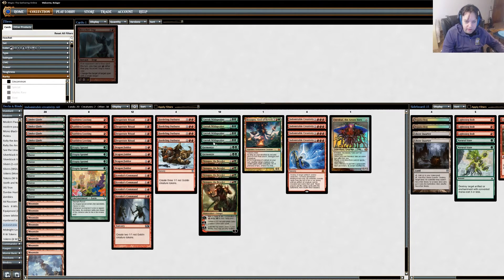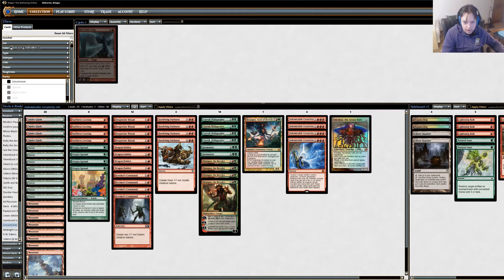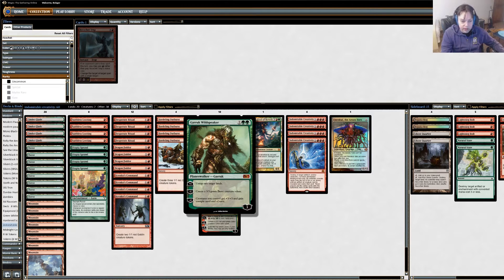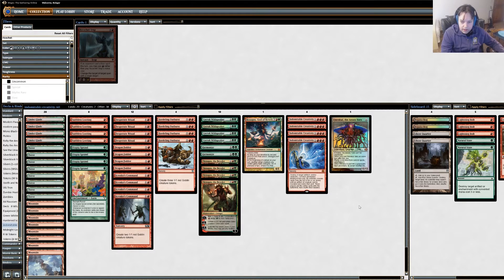Then we're running a bunch of Planeswalkers — specifically ones that both ramp us and make tokens. Getting to 5 mana is important, though at 4 mana we're close already. A lot of times we'll want to cast Indomitable Creativity for X equals 2 or more just in case they have a removal spell on one of the creatures we're saccing to it, because I believe if they kill a creature in response you don't get the search on that one. Garruk Wildspeaker creates 3/3s and untaps lands. Xenagos the Reveler generates mana equal to the number of creatures we control — usually at least 2 or 3 from our token makers — and can also make a 2/2 himself.